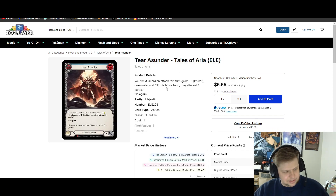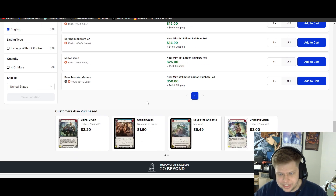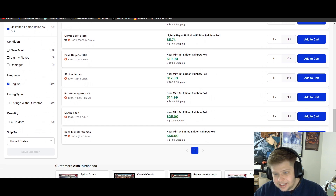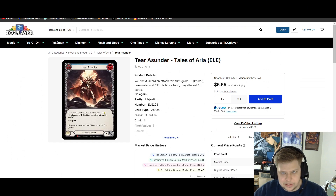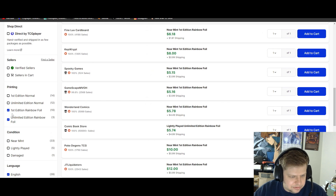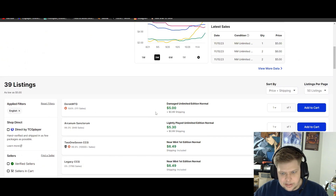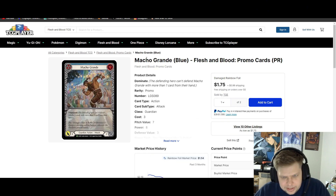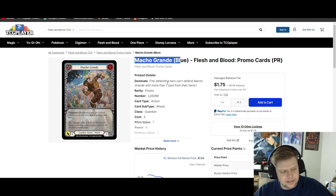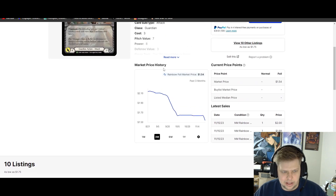Terra Sunder is one of those really good generic Guardian cards. I could see this being played in any Guardian, and it's played in every existing Guardian, so I don't see any reason why it wouldn't continue to see play with the new Guardian. Cheapest rainbow on the market is about $5, but there are very few under $10 — maybe around 10 listings — then prices spike quickly. If you're thinking about playing Guardian and don't have this card, now might be the time. The cheapest non-foil is also about $5, so you might as well just grab the foils.